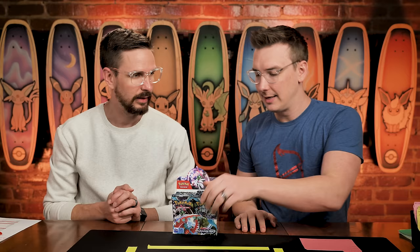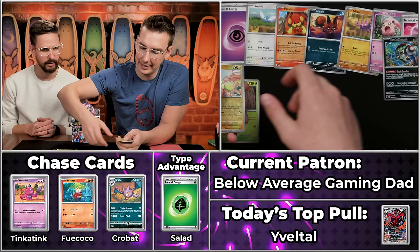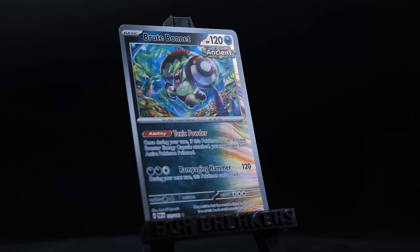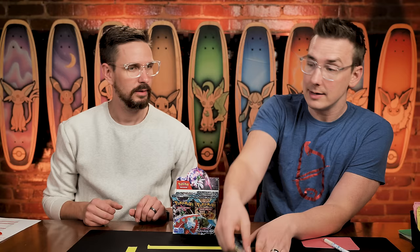Now we have Below Average Gaming Dad. Last season they were a rookie who got 10 points on their first pack ever — a pretty solid start. Interestingly, I am also a below average gaming dad, and we were each other's first friends on Wizards Unite back in the day. Brute Bonnet — a kind of cool reverse holo there. The Oricorio and the Zacian will actually score. Three points there instead of two for Below Average Gaming Dad.